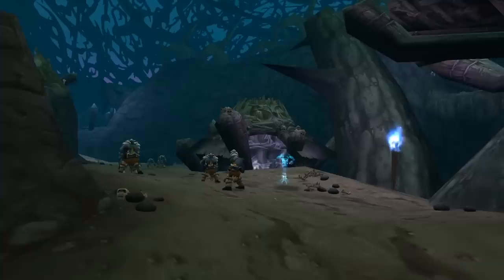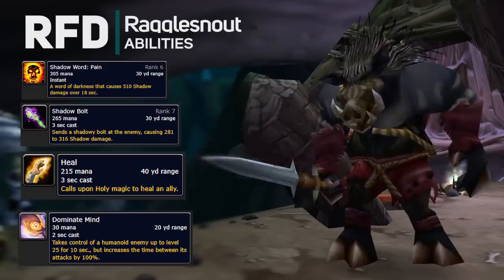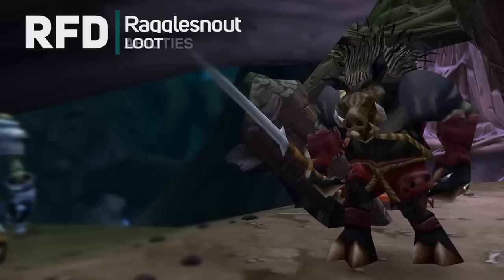On your journey upwards, you might run into Ragglesnout, who is a rare boss. He has a bunch of abilities, but the most important one is his mind control. Either have someone available to dispel it, or have somebody ready if the tank or the healer gets mind controlled. Ragglesnout drops a shield, a mail waist, and a sword called... Excalibur?